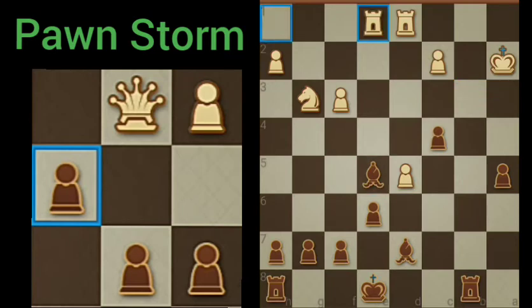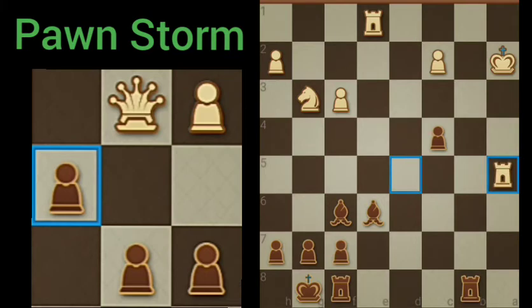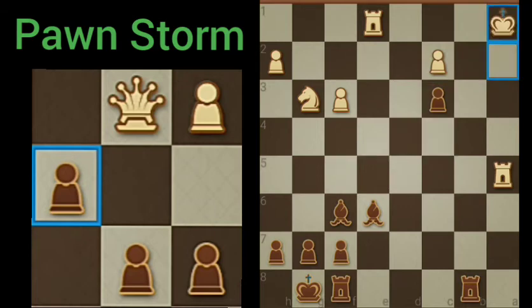Looking to set something up here. Playing a little bit conservative. Kingside castling. Remove the pin there. Check — going for that discovered check with the pawn. This pawn's going to be very, very valuable here.